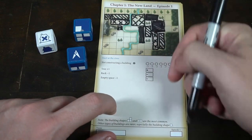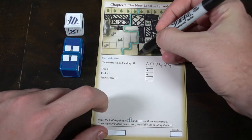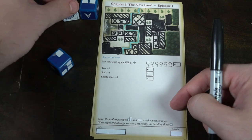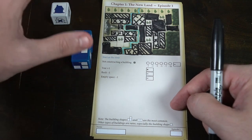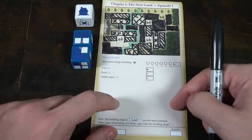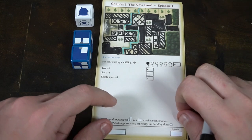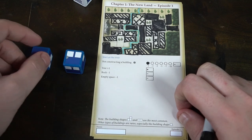As soon as you no longer want to place any houses, you can stop — just roll the dice, see if you like the shape, and if not, you can end your turn. You can also choose not to construct a building on a given turn, but if you do that, you have to fill in a bubble, and each time you do you lose cumulative points: once costs one point, twice costs two, three times costs three, four times costs five, and it gets progressively more expensive up to ten points — at which point you simply must stop.